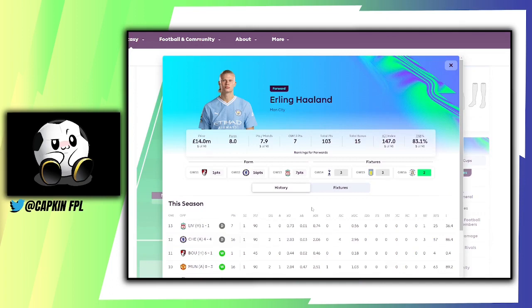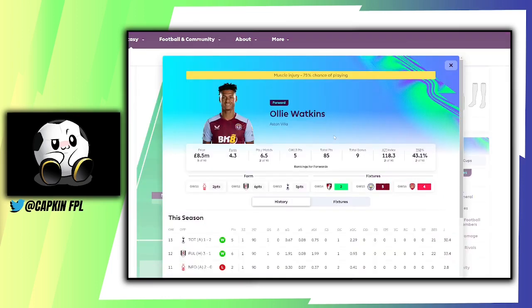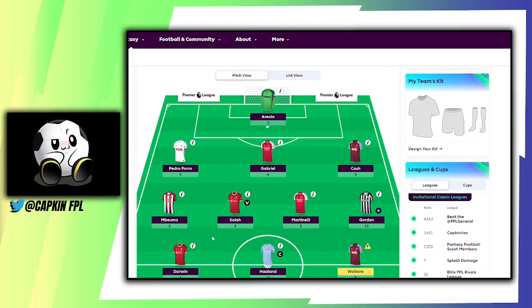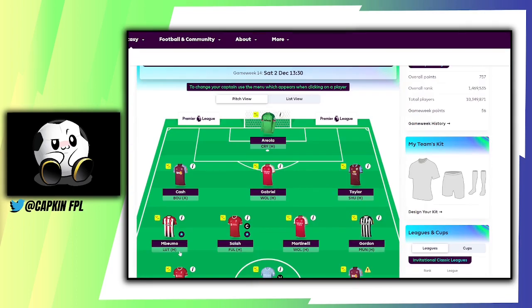I captained Haaland — he got 14, the highest points scorer here. I was thinking of going for Salah but went for Haaland. Watkins got five but picked up a little muscle injury; I think it should be okay, we'll see. Taylor came on off the bench. Not bad — there's a green arrow, I'll take it.